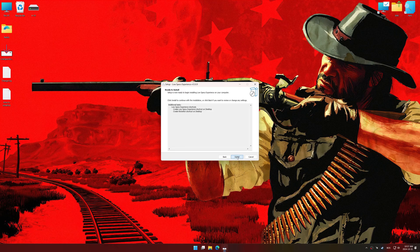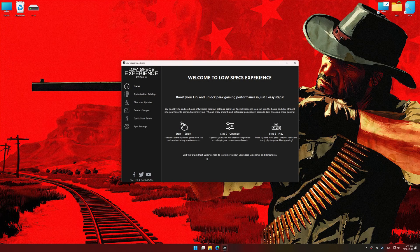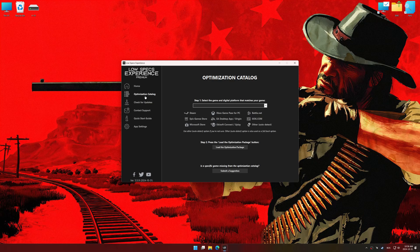First things first, start the installation process for Low Specs Experience. Once the installation is complete, start it using the newly created desktop shortcut. Now go to the optimization catalog, select the applicable digital platform, and select your game from the drop-down menu. Once done, press the load the optimization package. Low Specs Experience should automatically detect the game version installed on your system. If it does not, you will be asked to manually select the game installation directory.